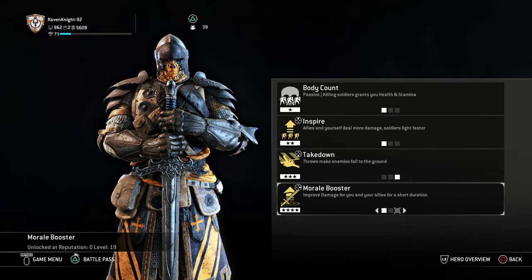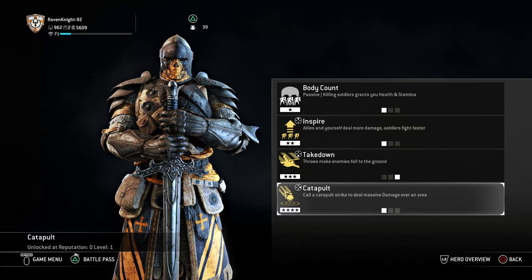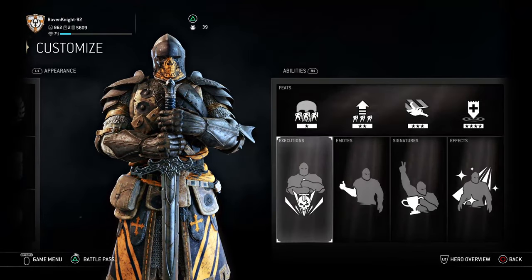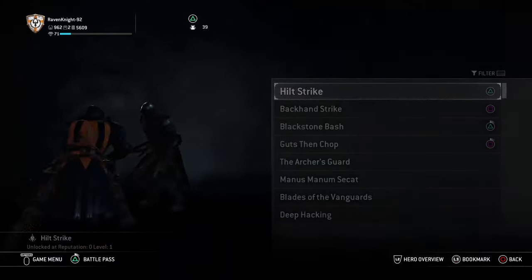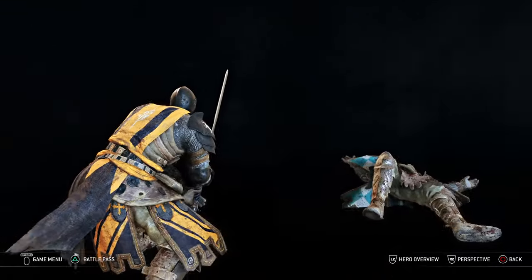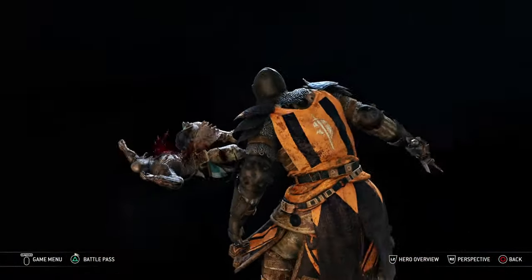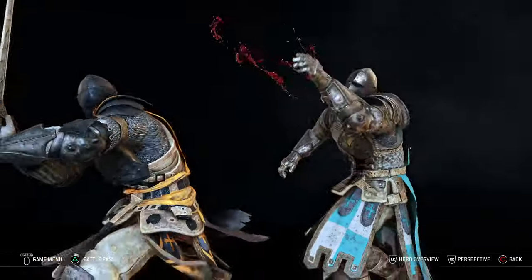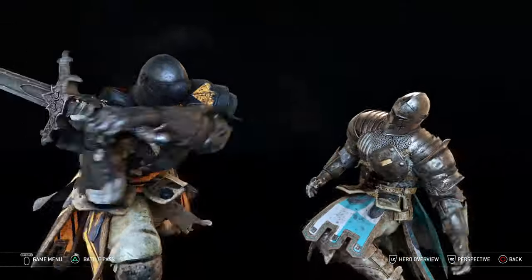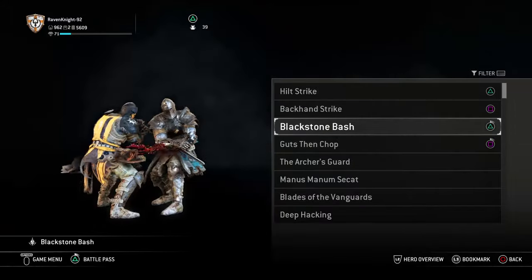For his last feat, I would give him stalwart banner or morale booster. I wouldn't give him the catapult since we don't see him use it. For executions, I gave him hilt strike and backhand strike — both default Warden executions that fit him since he's a default Warden. I gave him the blackstone bash because he is a blackstone Warden, and guts then chop, which is another default Warden execution. One time when I was playing on realistic mode I got killed by him and I think he did this execution to me.